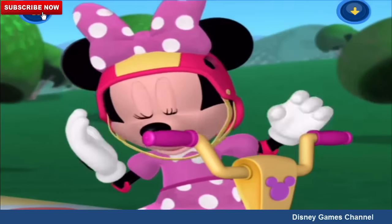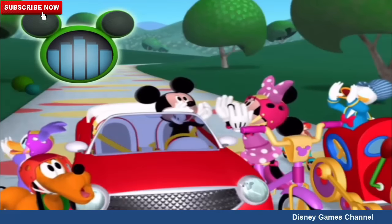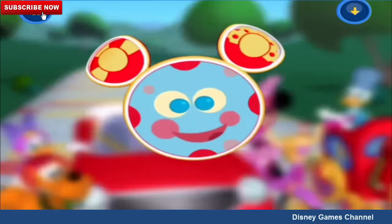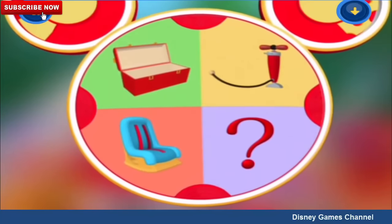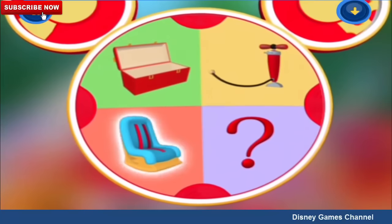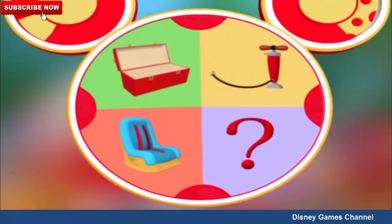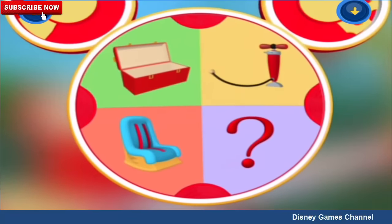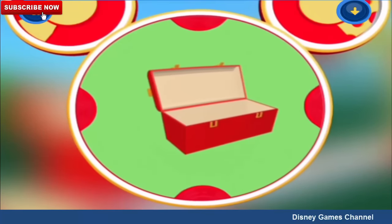Come on, everybody — say, Oh, Toodles! We have a giant toolbox, a tire pump, a car seat, and the mystery Mousecatool! Okay, pal — pick the Mousecatool that we can use to hold all the rubber duckies. Yes! The giant toolbox! It's empty, and there's plenty of room.